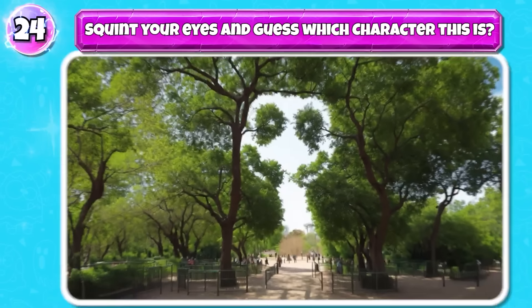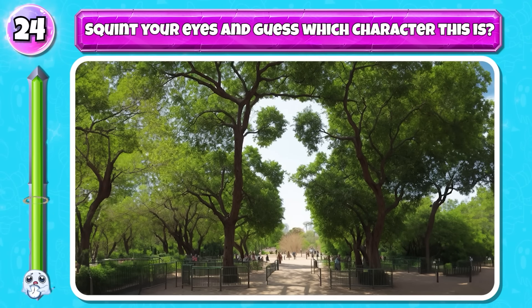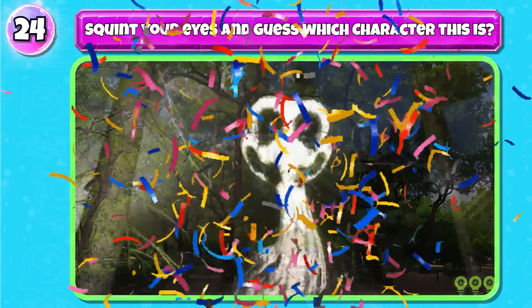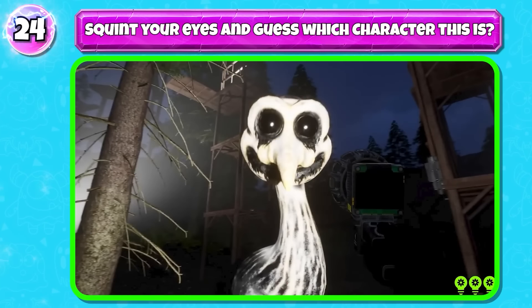Level 24: squint your eyes and guess which character this is. Bravo — the answer is Friendly Ostrich.